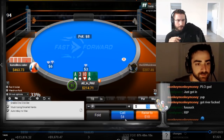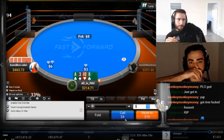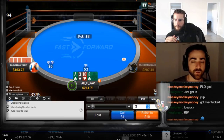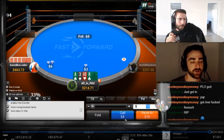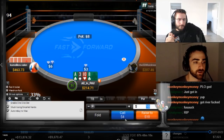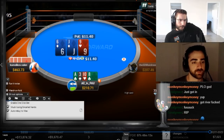Jack-ten double suited is a pure limp-reraise — you'd never choose it as an open raise. Double suited aces are something like 90% limp-reraise, single suited aces are around 70% limp-reraise, and rainbow aces are always a raise.